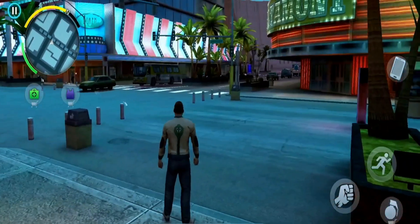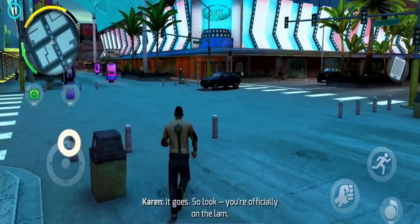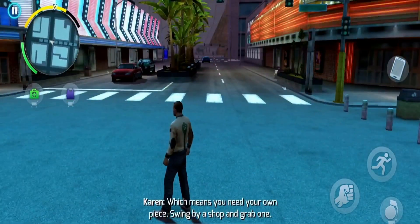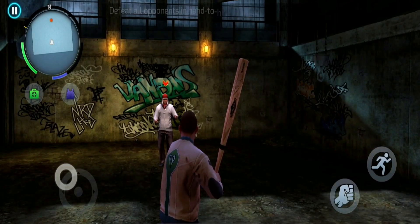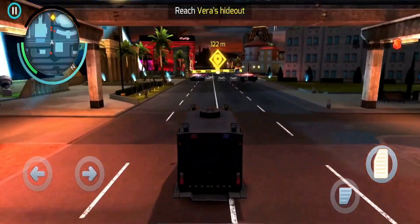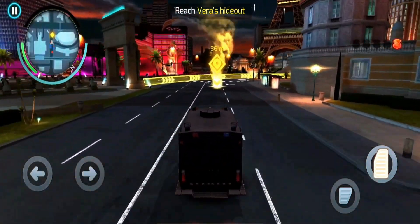The game's main storyline follows the player's quest for revenge after being betrayed by a mafia boss, and also features side missions and events adding variety and challenge to the gameplay. The game features strategic combat with a third-person shooter perspective and cover system, with access to a wide range of weapons and vehicles. In summary, Gangstar Vegas offers an immersive and action-packed gaming experience.